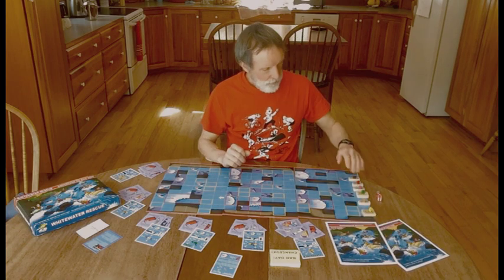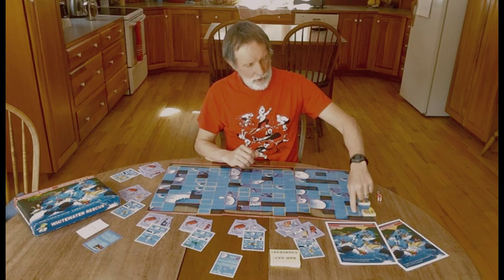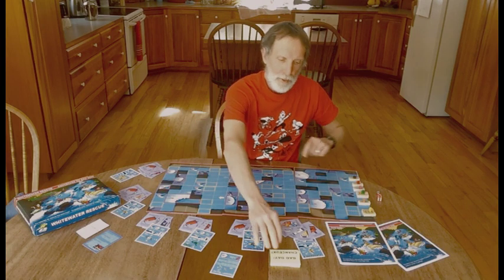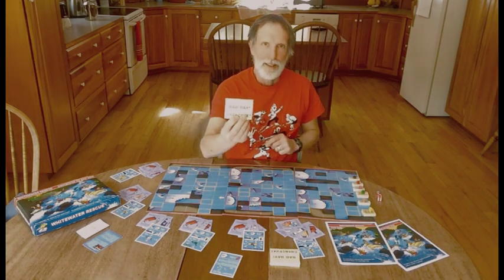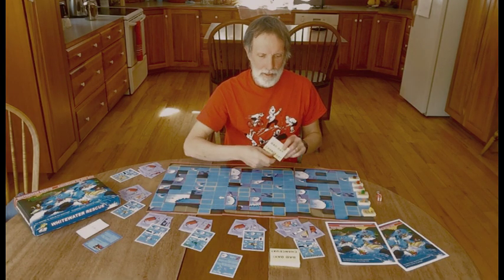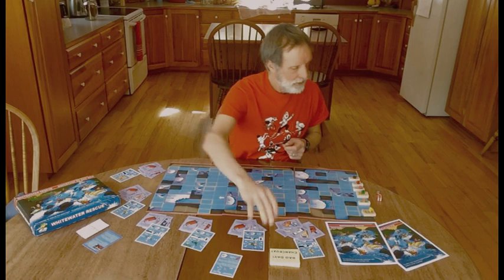Now we're all set up to go. On the board itself, you've got yellow spaces. Crossing over or landing on a yellow space means you pick up a good day/bad day card, then read the back and it tells you what to do. It could be good and it could be bad.